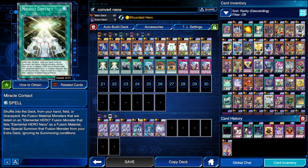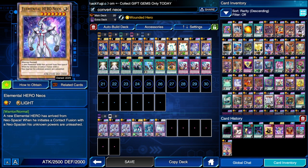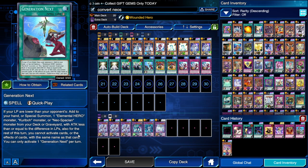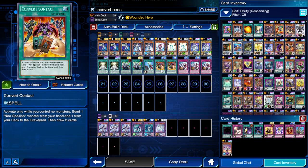You can activate Miracle Contact to shuffle back Neospace Connector and the Neos you just summoned to go for the Brave Neos summon. We have one Generation Next, just in case we need a particular Neospacian from our deck or Neos if we're in a bad spot — if there's a big difference in life points between us and our opponent.